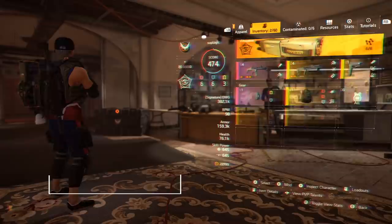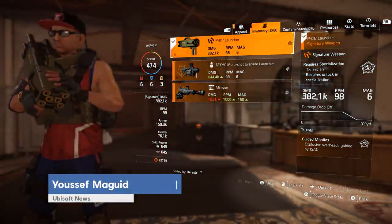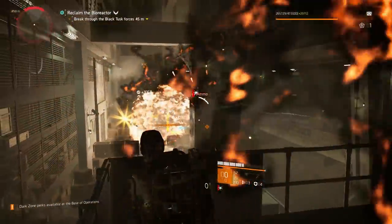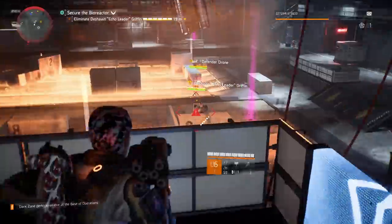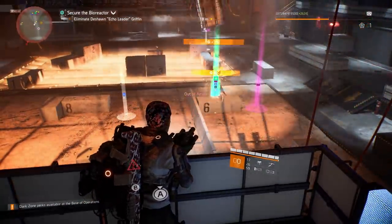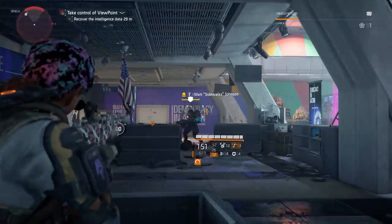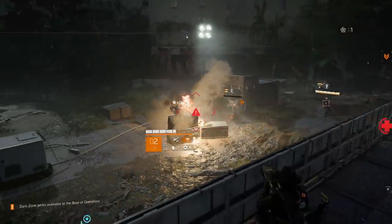Every specialization comes with a unique signature weapon, and the Technician's signature weapon is the P-017 Launcher, which can target up to six enemies at once and then launch homing missiles to take each one of them out. Or, if you're dealing with an extra tough baddie, you can launch all six missiles on a single target to completely obliterate them. It's best to unleash your P-017 Launcher in wide open areas so that the missiles have enough room to launch before they seek out their targets. Try firing from an elevated position to make sure enemies can't hide behind cover.